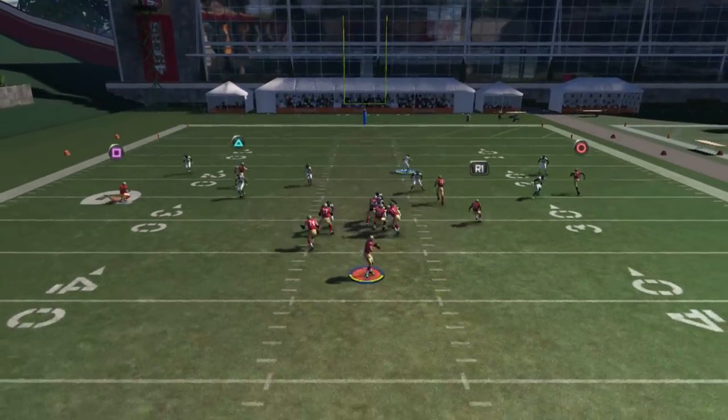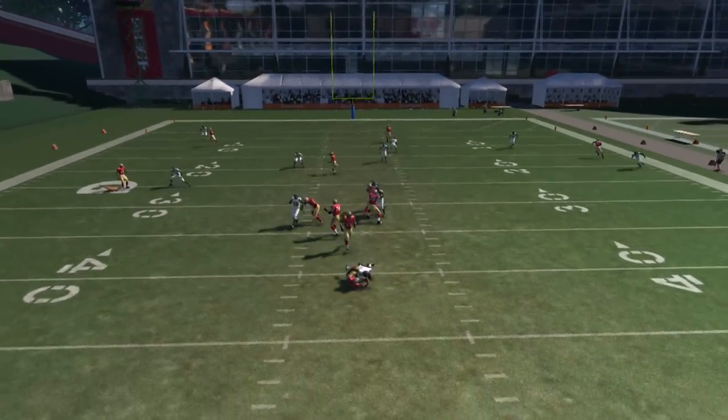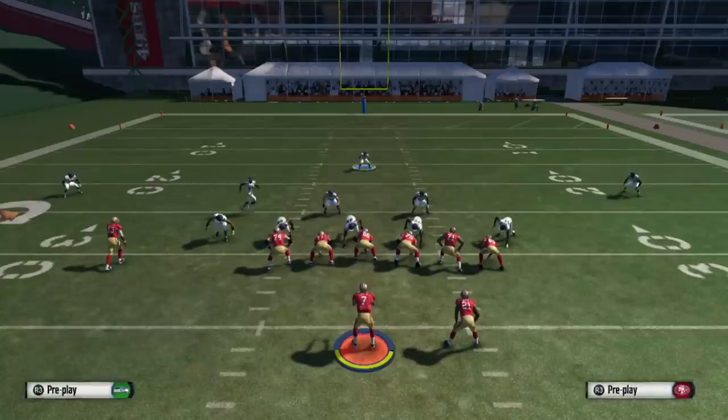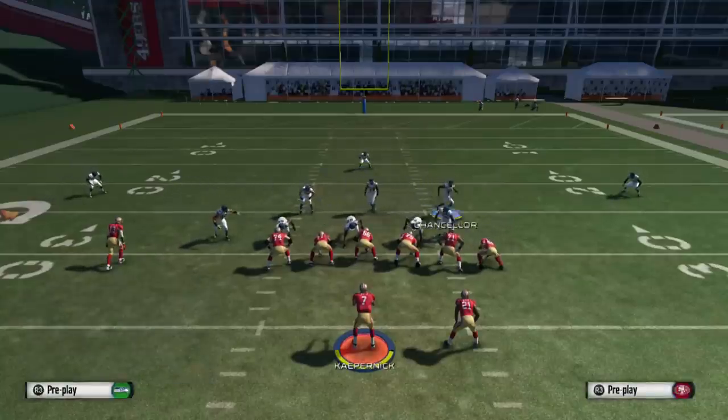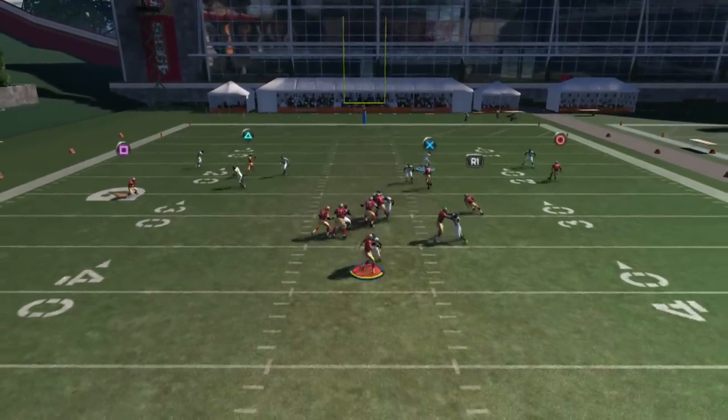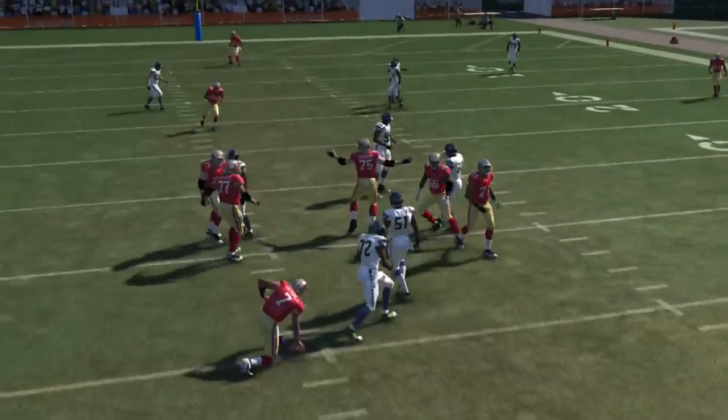Now, blitz that safety on the right. We didn't do a good job — we didn't blitz the safety on the right, so it did not work. So again, we're gonna do it: base align, shift linebackers to the left, crash defense, align down, and re-blitz that safety on the right, put them down to the line. And there we go with a nice B-gap — it's a really nice blitz.